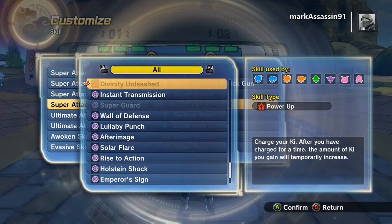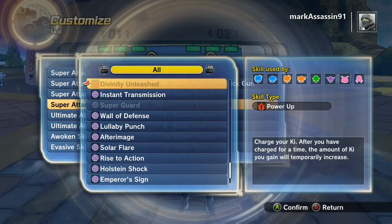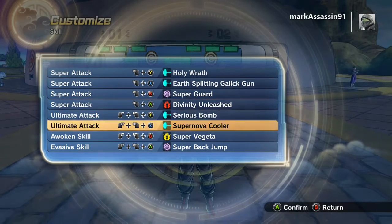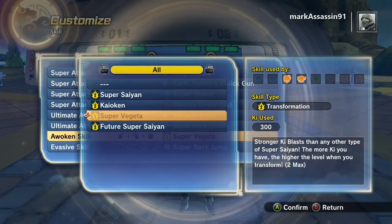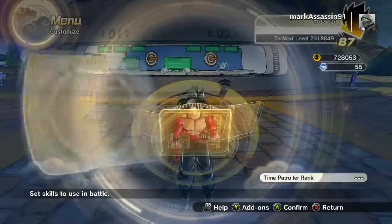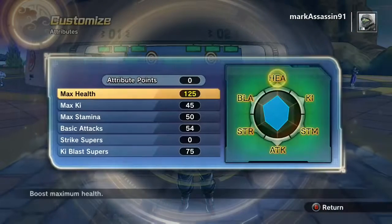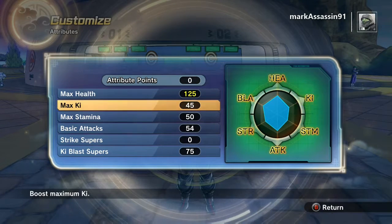This is Divinity Unleashed — charges your KI, and after you've charged, the amount of KI you gain temporarily increases. Basically, when I charge and use my KI, my KI bar goes up one. So when I think I've used up all my KI, I get one KI bar left over, or it's supposed to help improve my skill. Then the Super Vegeta 2 transformation also applies because I focused my character on KI, so I still get that special skill.